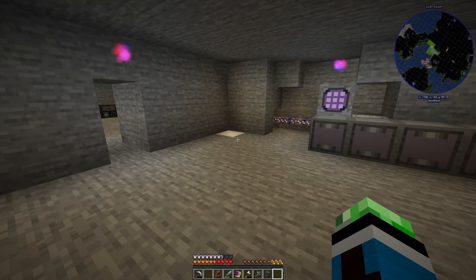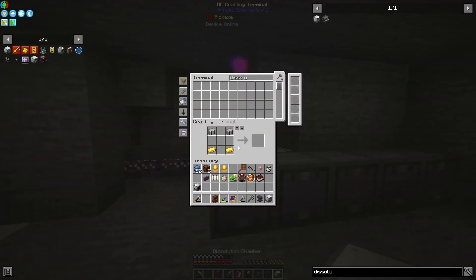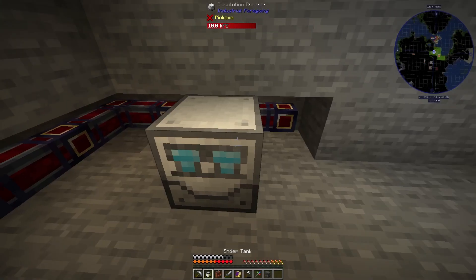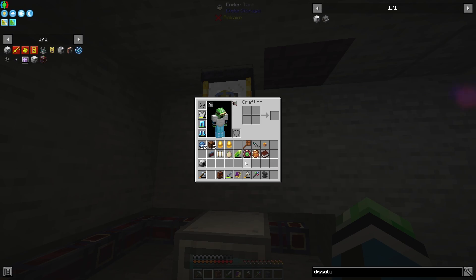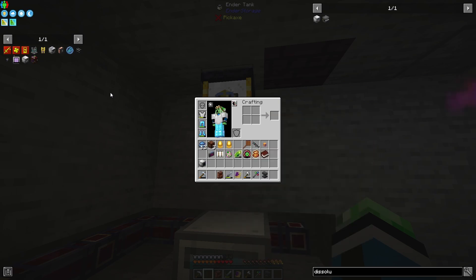Anyway, this episode I want to try to get the mob farms up and running so that way I can progress further in industrial foregoing. I have a dissolution chamber here ready. I also added some more cables right here. For now I'll have the ender tanks for the industrial foregoing fluids up here, and later I'll have those connected via a storage bus. One of the things I want to do is get an enchantment extractor so that way I can get magnetic off of my leggings, because magnet is extremely annoying. I really do not like magnet.